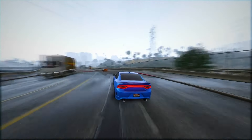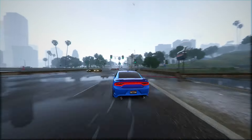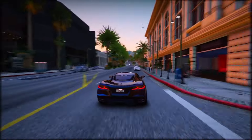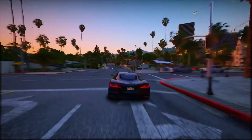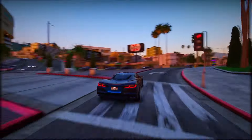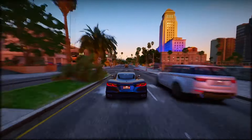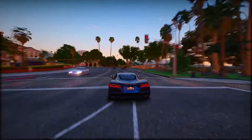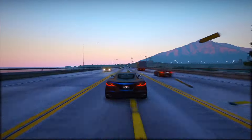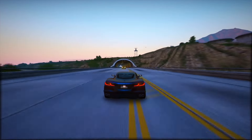GTA 6 introduces two protagonists: Jason, played by Brian Zampella, and Lucia, portrayed by Alexandra C. Ekevari — the franchise's first playable female character. You can switch between them instantly. They're also a couple drawing inspiration from Bonnie and Clyde. Clothing behaves realistically with accessories like sunglasses, watches, wristbands, and hats wearable in different ways, with sweat, dirt, and wrinkles adding to realism. GTA 6, internally dubbed Project Americas, had the codename 'Rush' during development. Originally the plan was for a bigger map covering North and South America, but changes in Rockstar's approach scaled it down.